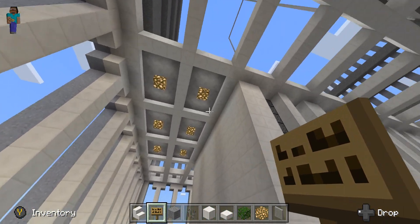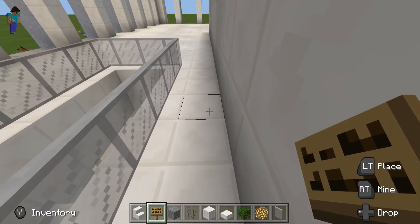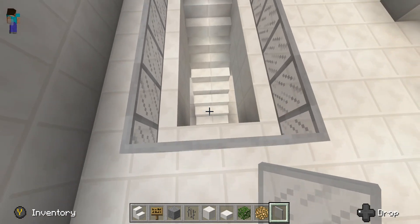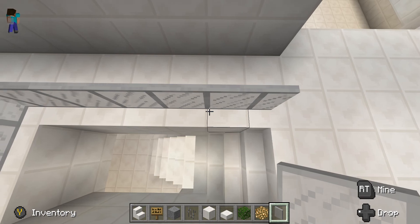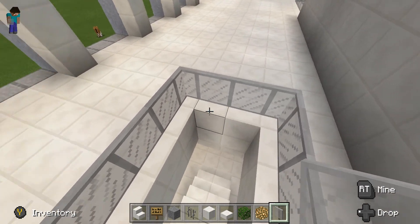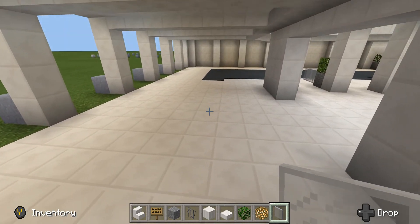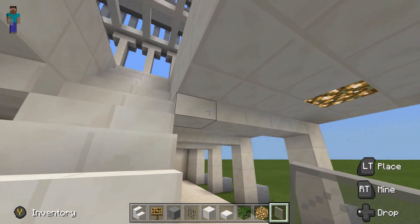Now we're gonna come up here. My lobby is pretty spacious — it has two lights like the real one. What you want to do down here is one block away from the wall: get your light gray stained glass pane and go around enough area suitable for your staircase to go down. For me it was about one, two, three, four, five, six blocks and then two and then six again — that's how much it was for me. And that's the stairs for you.